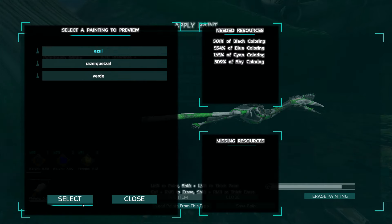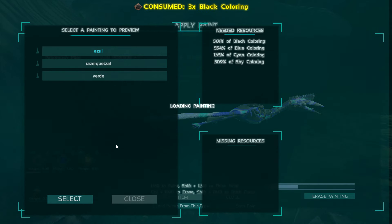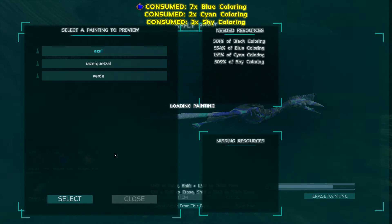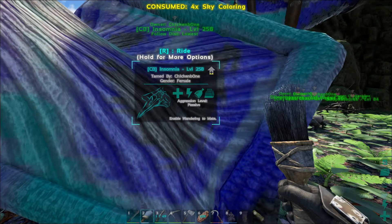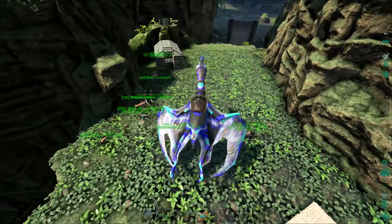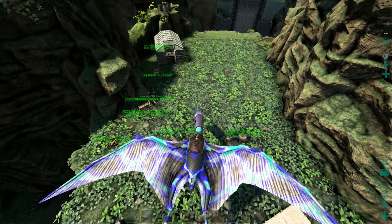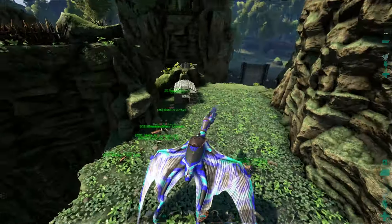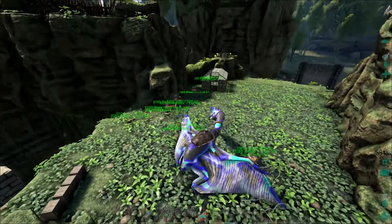Let's do Azul — Azul is like a blue lightning kind of thing. Oh baby, look at all that. That was a lot of coloring. This is the blue lightning one, and it's actually pretty neat. It's different than a normal Quetzal. That's awesome.